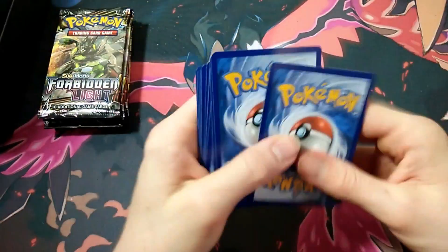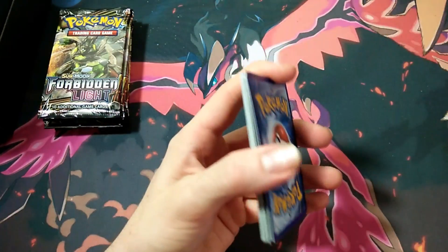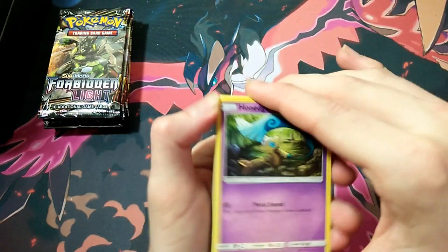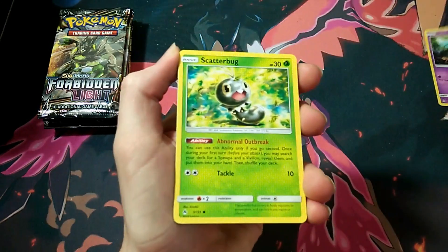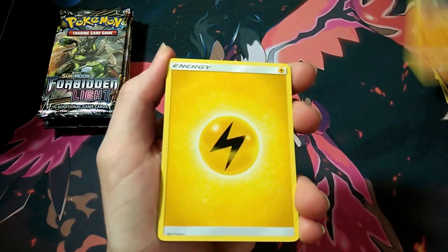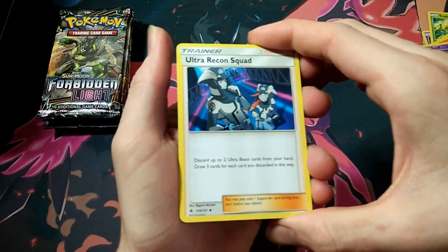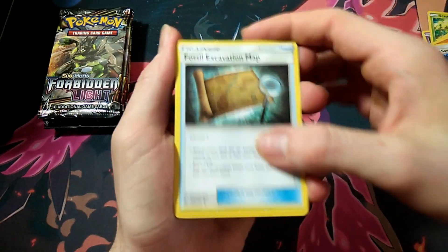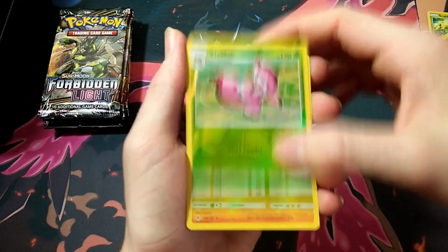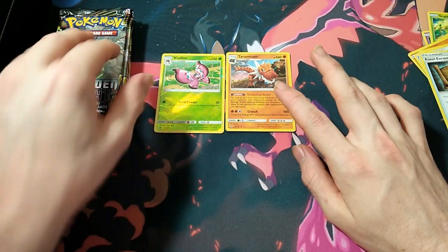So we're starting off with at least a holo — that's good. Pack 1: we have a Honedge, Scatterbug, Exeggcute, Espurr, Pancham, Electric Energy, Azelf, Ultra Recon Squad — close to my prediction — Fossil Excavation Map, Phantump, and a Tyrantrum holo. So a rare reverse and a holo to start things off in the first pack. Good start, hopefully we can keep up the momentum.